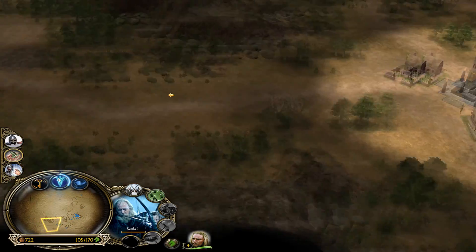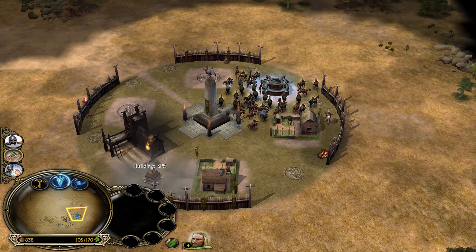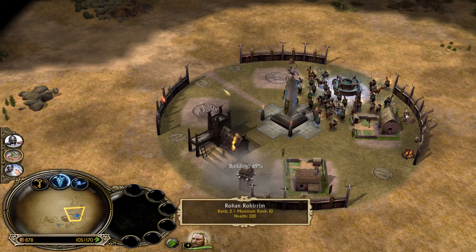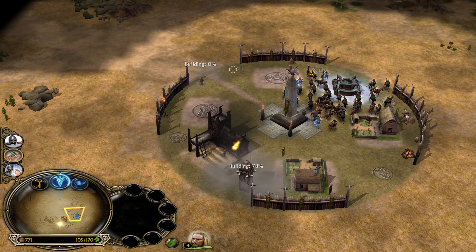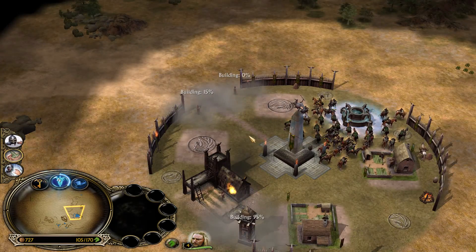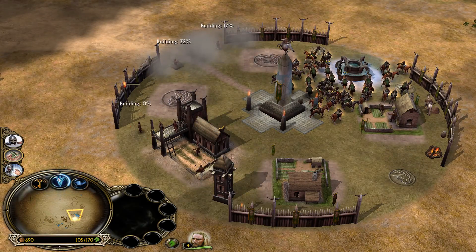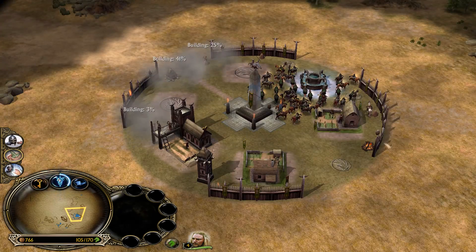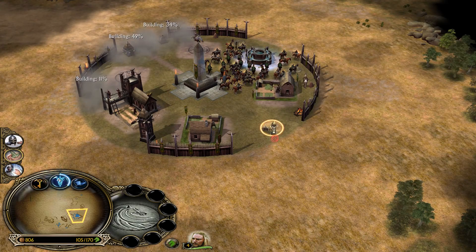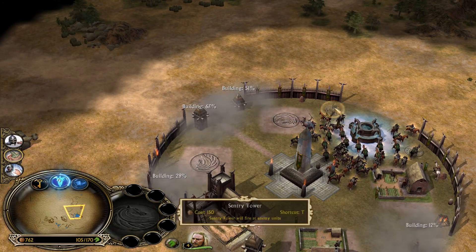We've got some archers. We'll send the archers all the way back over there to capture that — it'll take a while for them to get there. That's fine. It's time to heal these guys. We can get some sentry towers. I definitely don't like the building system in Battle for Middle-earth 1 more than 2. It's quite restrictive.